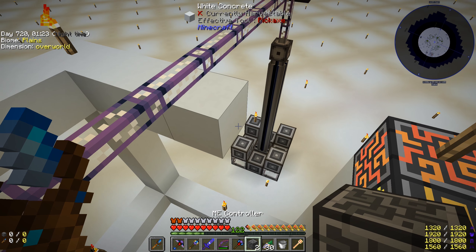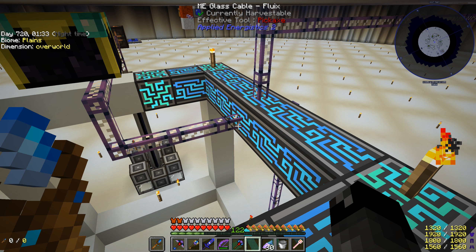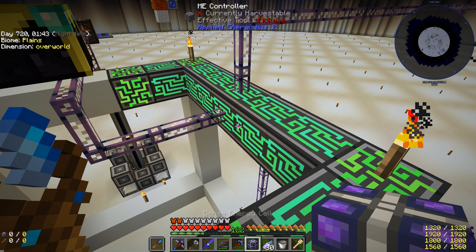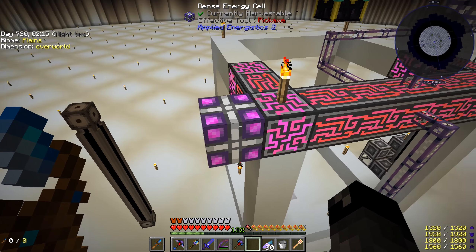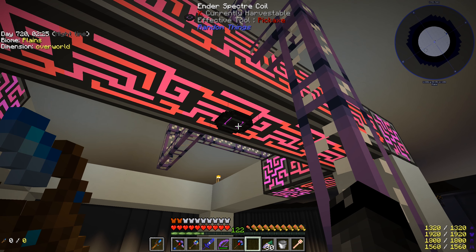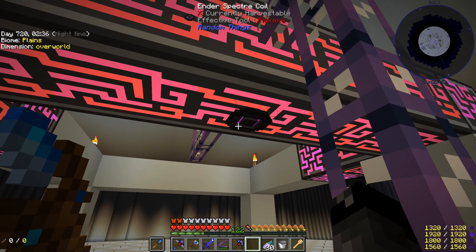We got ourselves two more ME controllers and we're just going to replace these two blocks with them. Now we have plenty of faces on our ME controller to start doing some P2P and getting lots of channels we can move around. Another thing I wanted to do was use one of these dense energy cells — I just made another one to store extra energy. Each ME controller block adds a little extra power buffer, but having one of these dense energy cells on here adds so much more that when we shift click items into the network the system shouldn't turn off anymore. That's the Ender Specter — the highest tier.